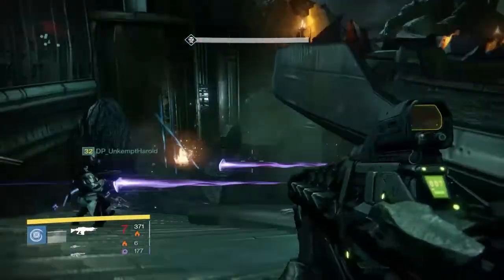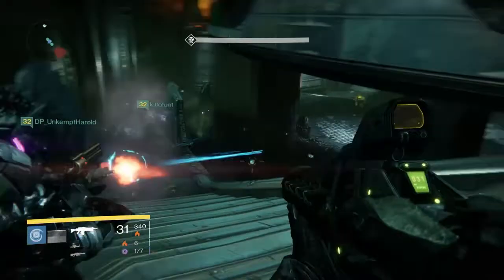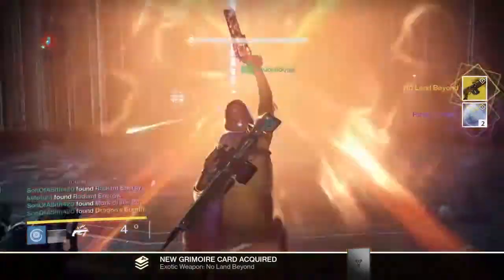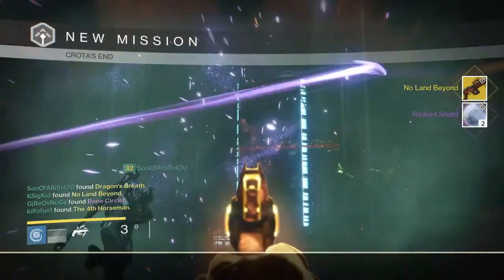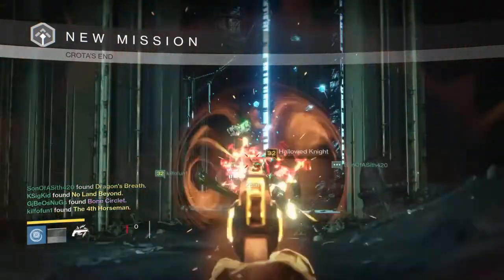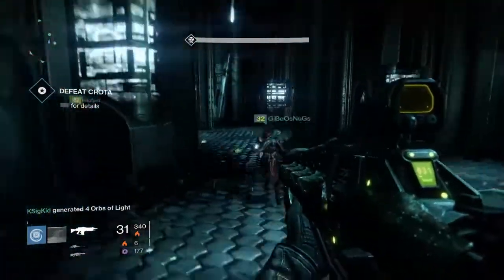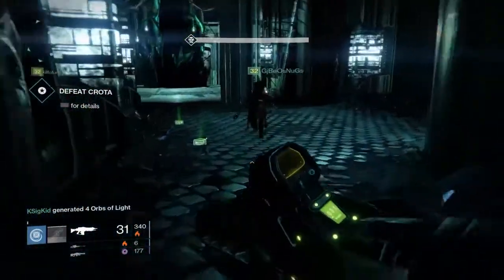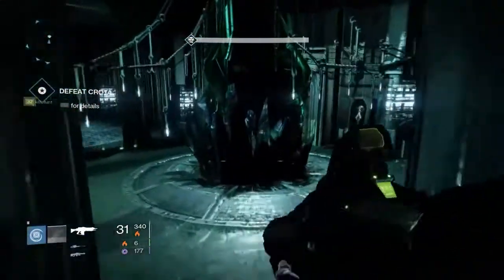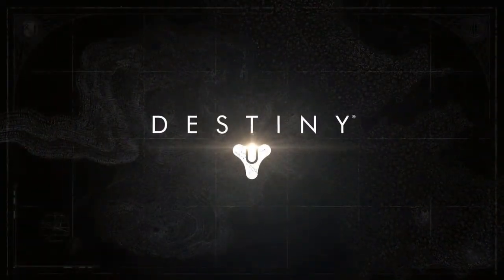After a few more kills, we can go ahead and reap the rewards. What are we going to get? Oh, crap — I got the No Land Beyond. That sucks. But you can also see that we got three exotic drops on that one run, because that's how it works with Deathsinger.